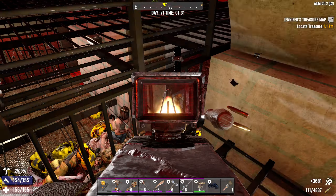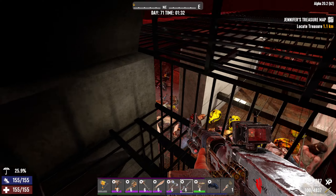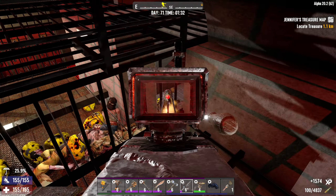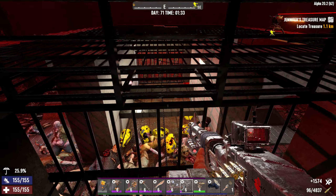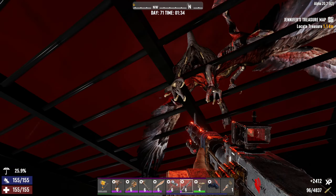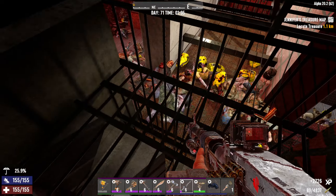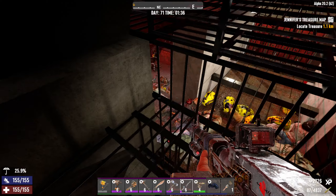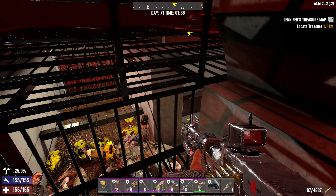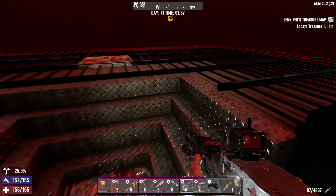I've often thought about how to redo this base and what improvements to make. Every time I build it they're all a little bit different, but the concept is always the same. I have stairs coming up, I have one path. When that path loops up it's this killing corridor, which is so simple to make. I just don't know what else I would do. I've killed them on foot before — no base.